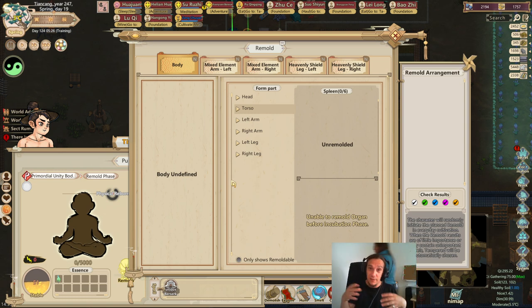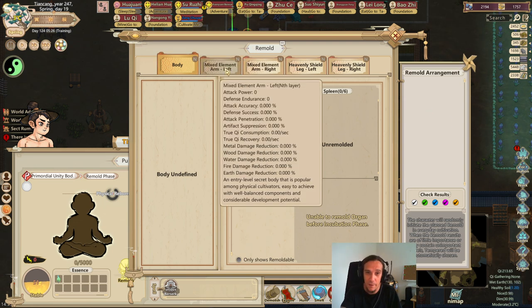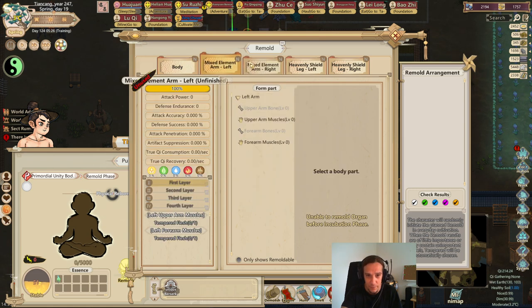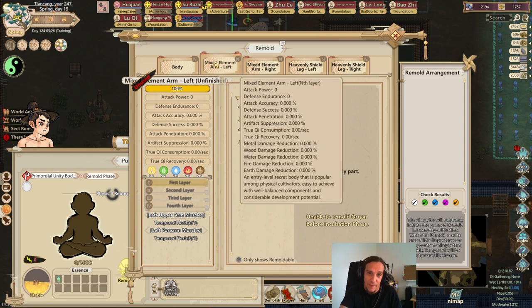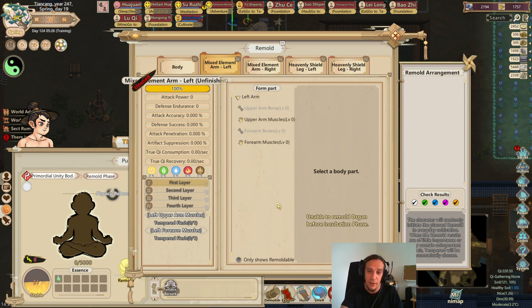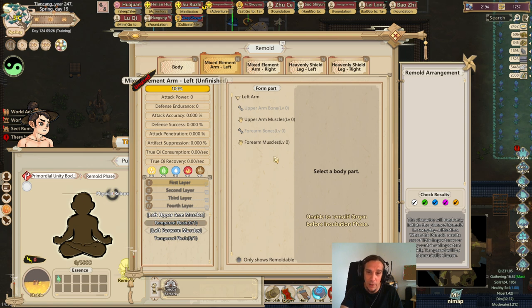This is done with the same crazy depth that the game has in store for us all the time. It's quite confusing at the start because you really have no clue what you're supposed to do. But luckily there are so-called techniques — basically blueprints, as I like to call them. Mixed element arm left, mixed element arm right — this shows you what you have to skill to get a proper result. Every one of these techniques has prerequisites. Whenever you remold a part of your body, you get a selection of upgrades to pick. For example, you have to pick the tempered flesh upgrade once for your left upper arm muscles and once for your left forearm muscles, and then you've unlocked this technique.